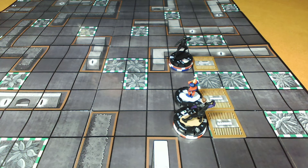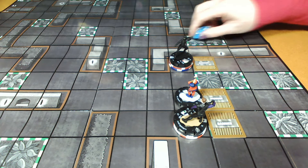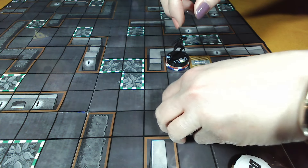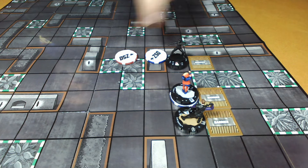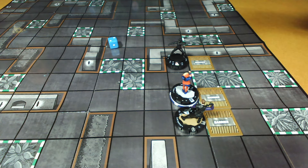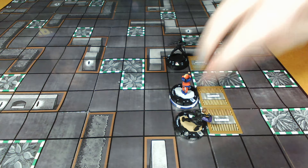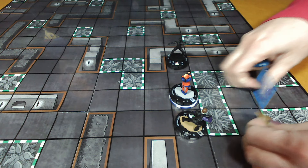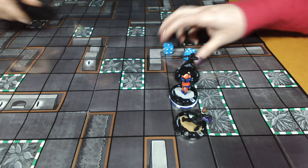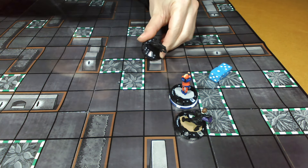Jocelyn had two free attacks available — Ms. Marvel's TK terrain throw and Clint's Coin Trick Incap — which helped significantly without using action tokens. Rob notes that Clint with trick arrows from future pulls could be even more powerful. They comment it was a good, well-fought game with all errors properly corrected. Jocelyn hopes to get trick arrows for Clint in future games.